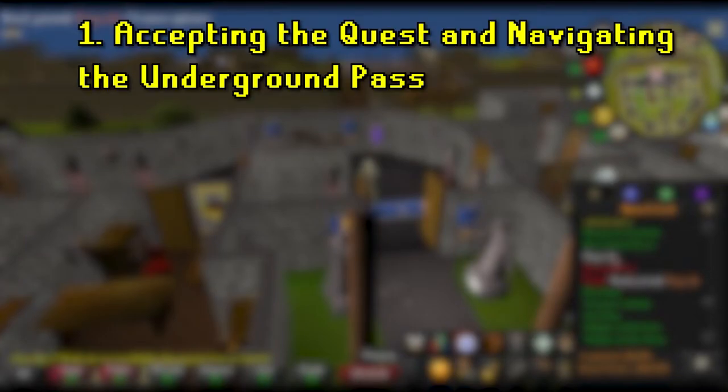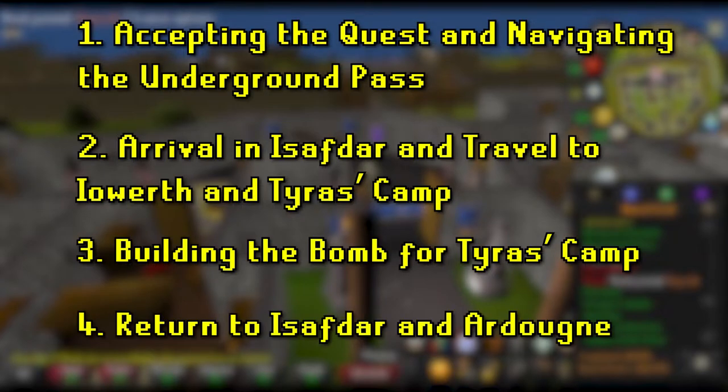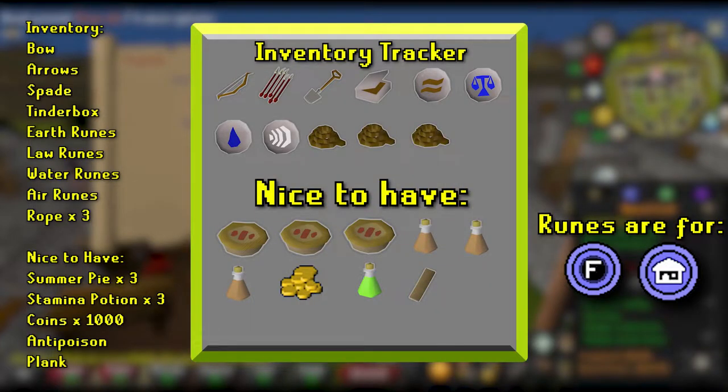Regicide can be broken up into four separate sections: accepting the quest and navigating the underground pass; arrival in Isafdar and travel to Ioworth and Tyras's camp; building the bombs for Tyras's camp; and return to Isafdar and Ardoin. Here's the absolutely necessary starting inventory for this quest, which will remain on screen and continuously update. All other slots, you can put whatever you want.